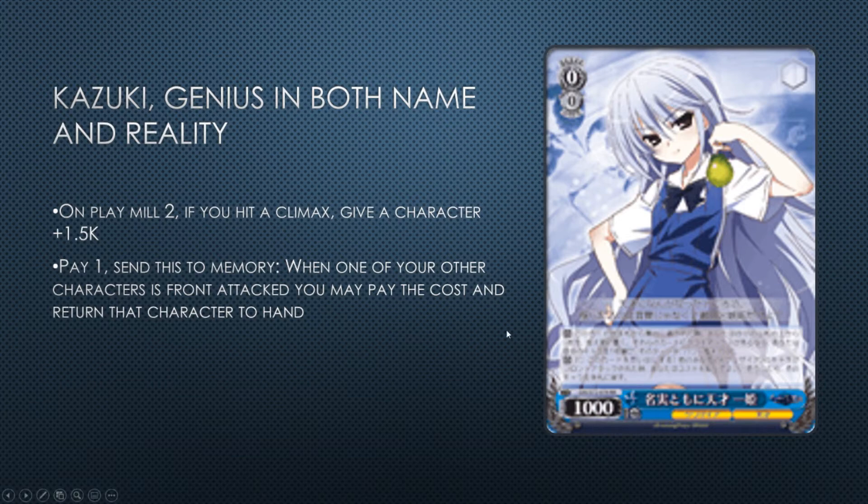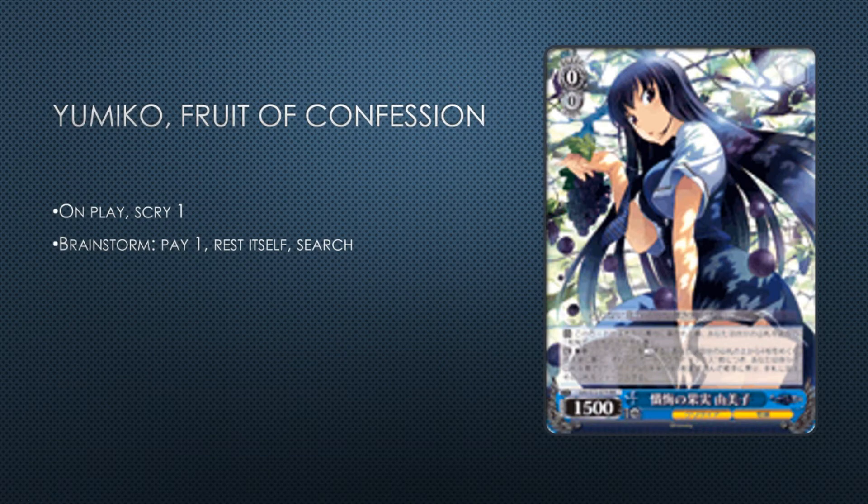Here's the brainstorm: Yumiko Fruit of Confession — on play you scry one, then brainstorm rest itself to search for each climax you hit. They reprinted the Shiro from No Game No Life, which I was always a huge fan of, except the rest of No Game No Life was pretty bad and that might also be the case here. The scry can help out with the level one event. You could consider it a five-card brainstorm because if you scry and it's not a climax you put it on bottom, then brainstorm — you effectively looked at five cards that turn. More potential chances to hit targets is great, especially in a set that pretty desperately needs the plus.